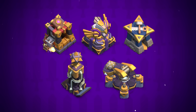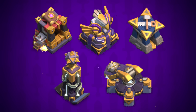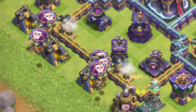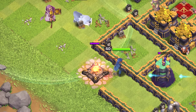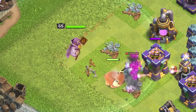Five Buildings and two Traps also get new levels in this update. Dark Barracks, Builder's Hut, Hidden Tesla, Eagle Artillery, and Scatter Shot all get new levels, while Giant Bomb and Seeking Air Mine can also be upgraded. Each hero will get new levels — Barbarian King, Archer Queen, Grand Warden, and Royal Champion each will get a plus five level increase. Finally, you can also expect new levels for two Hero Pets, Lassie and Mighty Yak, each of them getting an additional plus five levels as well.